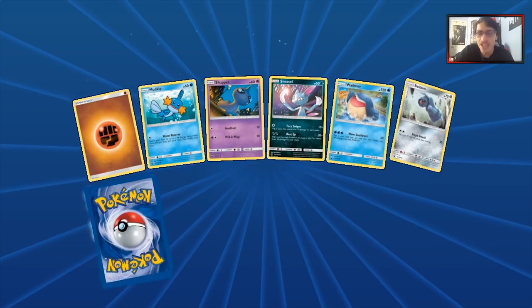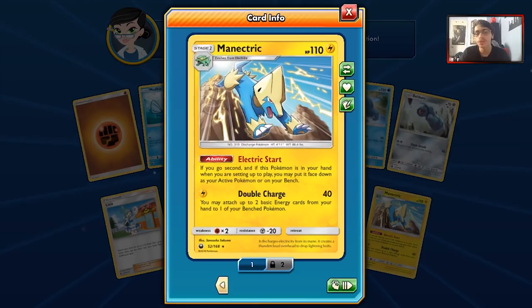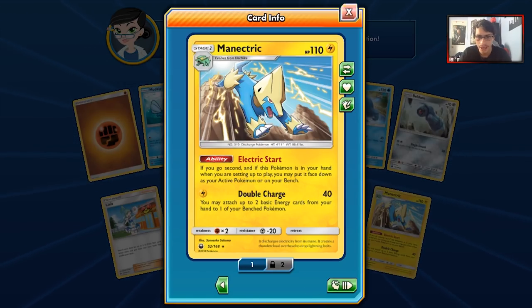Last pack of the pack opening — can we end it off with a GX? Preferably Rayquaza. Nope. We got Manetric though. And we got a Reverse Holo Light. Manetric is appreciated, I guess.